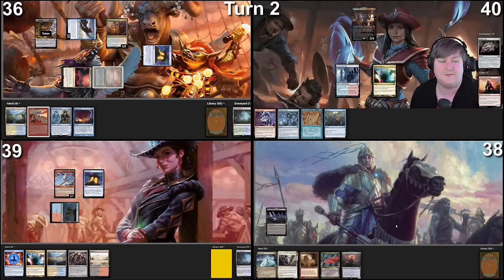In response with Pest Control on the stack, I will crack the treasure token making red and point a Pyroblast at Pontus' commander. In response to that, I will Fierce the Pyroblast.